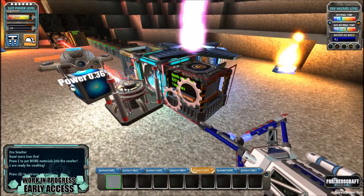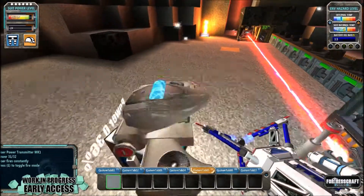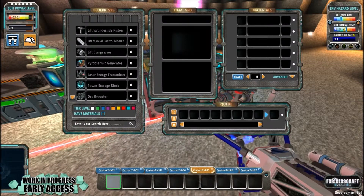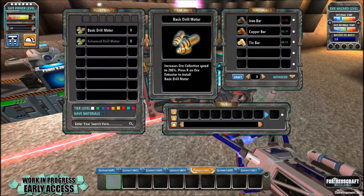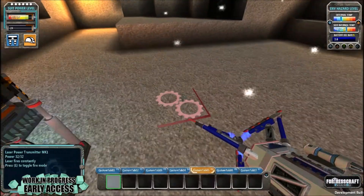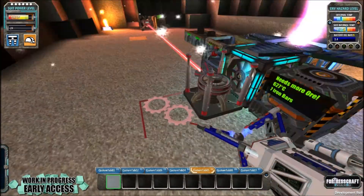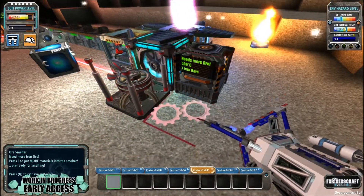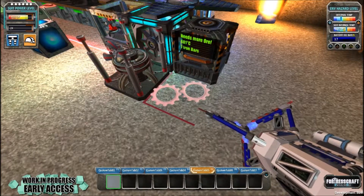Okay guys, sorry about that - I had a little bit of technical difficulties. So what we're doing is I'm just going to check to see how much iron bars we need. And we need 15 for the first drill head. So I'm going to be back in a couple of minutes when I have got all the required iron bars, and then we'll make our first drill head.